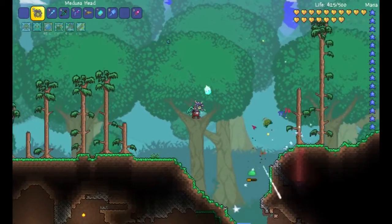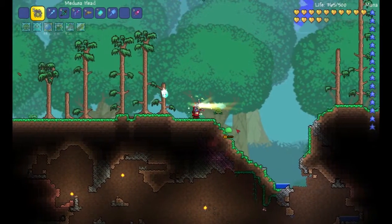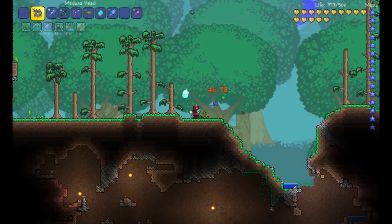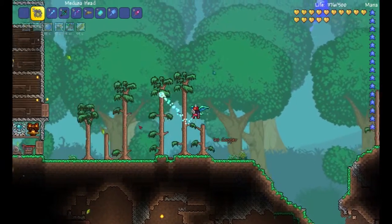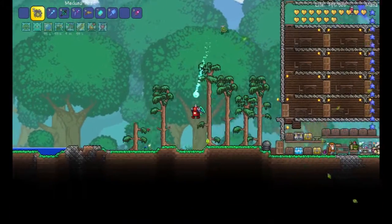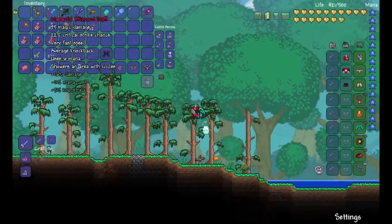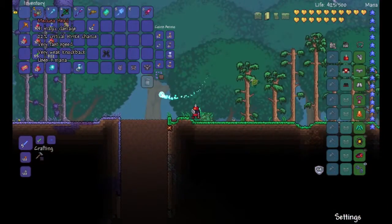It does damage to targets in front of it, but it doesn't have to be fully charged — you can just tap it, which might work better, though I would have to test that. It's pretty cool looking, it's red, somehow.